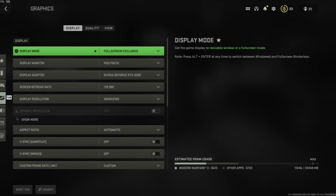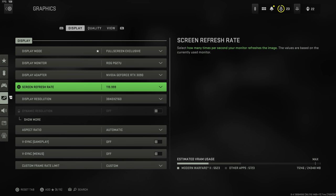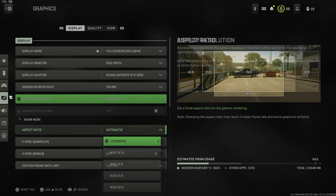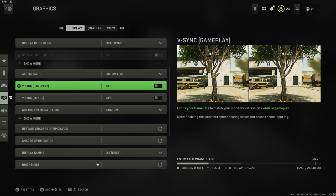Now let's talk graphic settings — combining both PC and console display settings, with PC settings potentially improving performance and adding frames. If you're on PC, go full screen exclusive. Set your screen refresh rate and display resolution to whatever your monitor supports. Aspect ratio is entirely subjective — stretched, narrow, or standard 16x9. VSync can prevent screen tearing but will lock to your monitor's refresh rate, potentially limiting you, so that's trial and error.